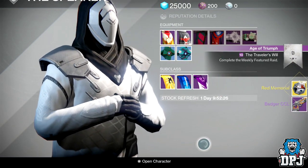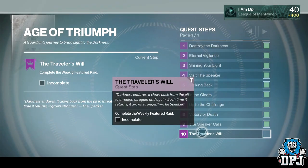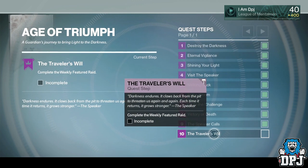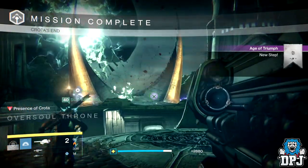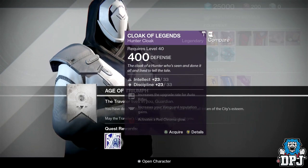The quest actually continues on, and the next step is the last step, where you will get these class items. It's to complete the featured raid — this week it is the Vault of Glass. But you actually don't have to complete the whole thing; all you have to do is beat the last boss. If you have a checkpoint you can use that too, and that is it guys — the quest is finished. Simply head back to the Speaker and collect your reward.